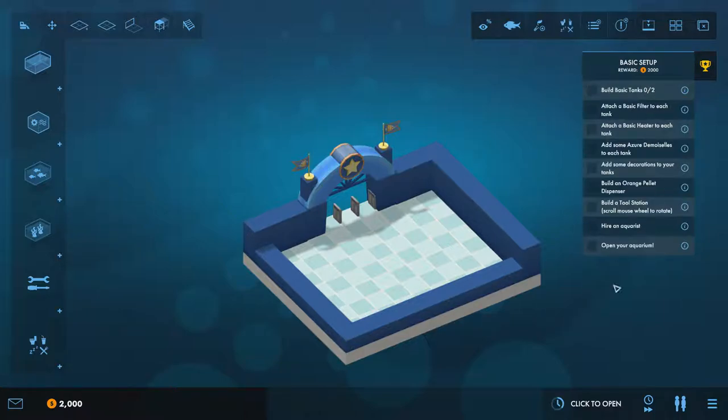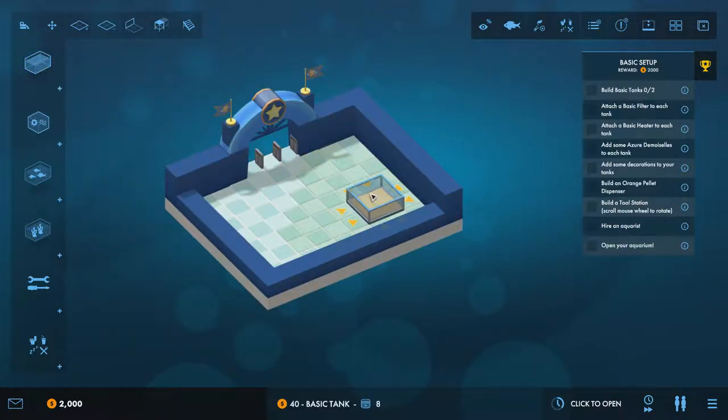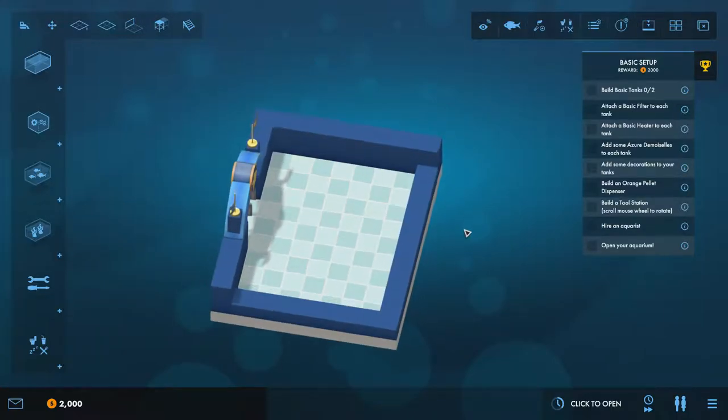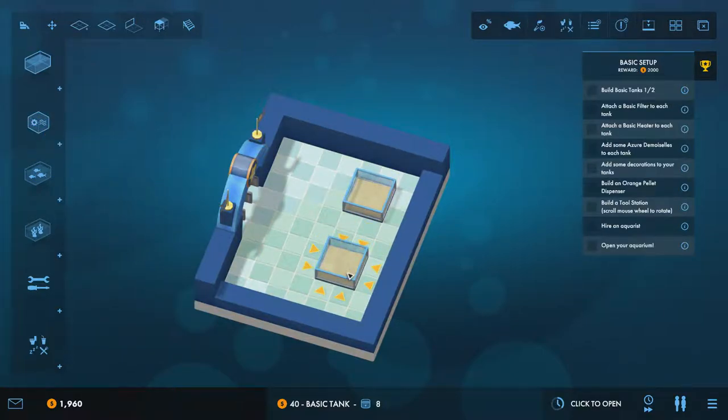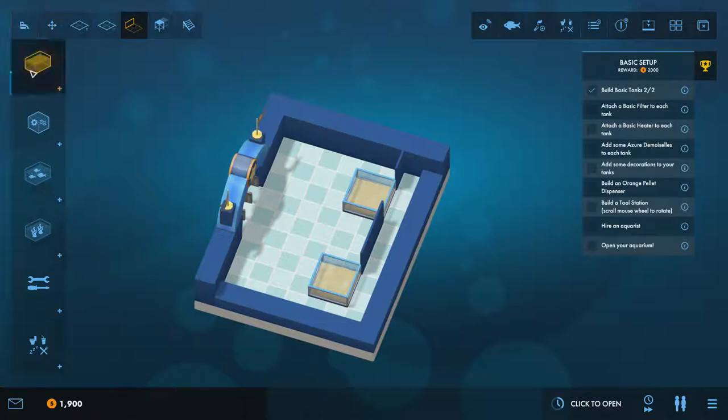Now let's actually build the tanks. We'll grab a basic two-by-two tank and place it down — it needs access on all sides. I'll place one tank here and one on this side, making sure people can't cut across the back. I don't have a staff room yet but that's okay for now.